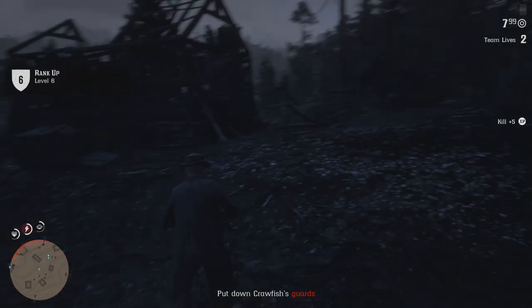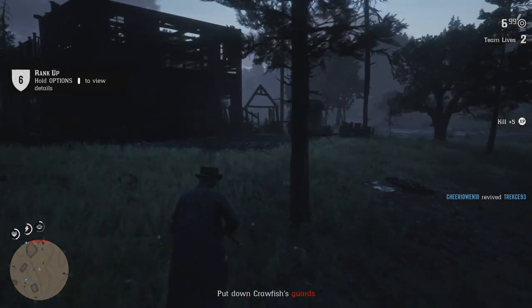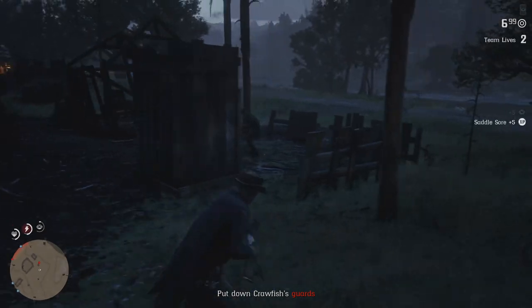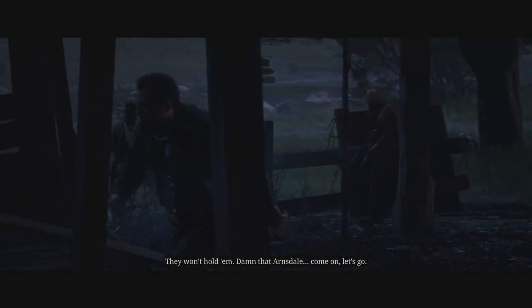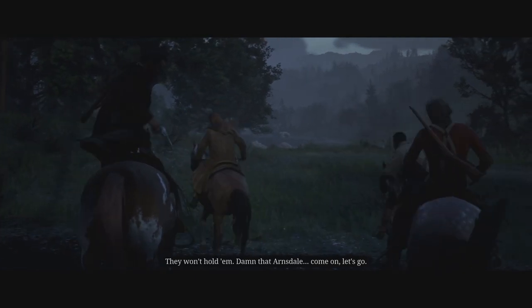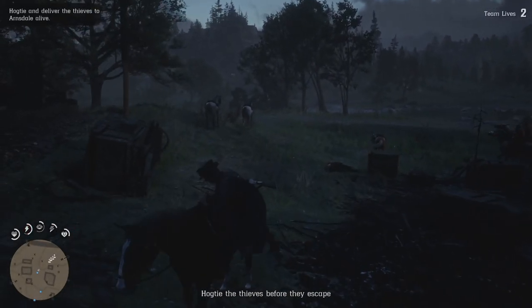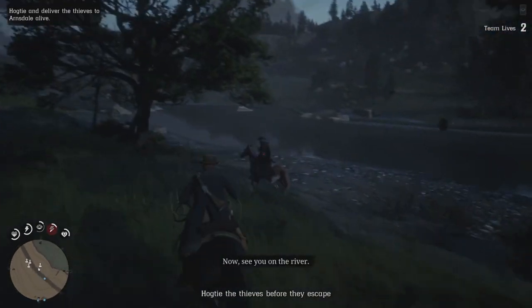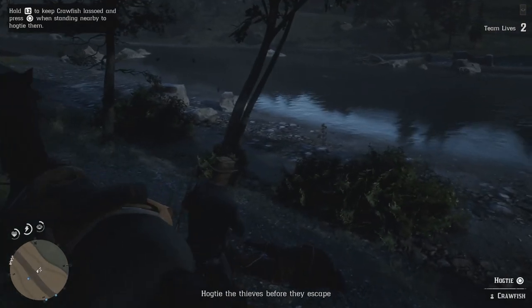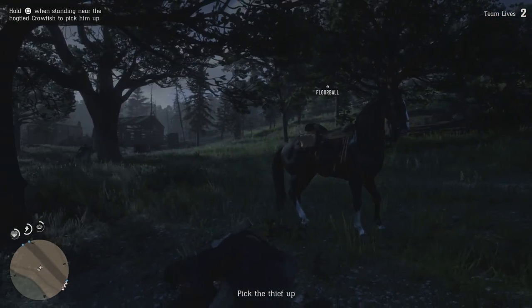Speaking of guns in general, one thing you want to always stock up on — if you don't find them from looting bodies — is gun oil. If you played single player, you're probably familiar with this mechanic. It's not as bad as in single player, however if your gun goes over that halfway point in terms of how dirty it is, it's going to get really inaccurate and be a pain to use. Because of that, it's very worthwhile to always have some gun oil in your back pocket. It costs $1.50 a bottle — having about five of them will set you off nicely. Only clean your gun around the halfway point, otherwise you're wasting gun oil.